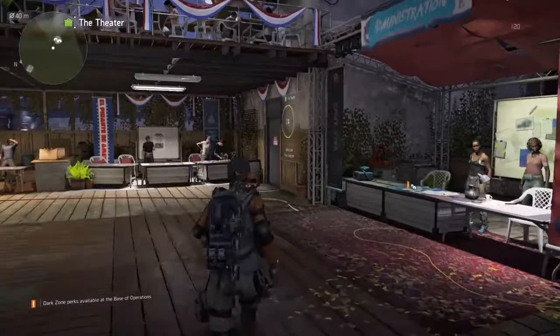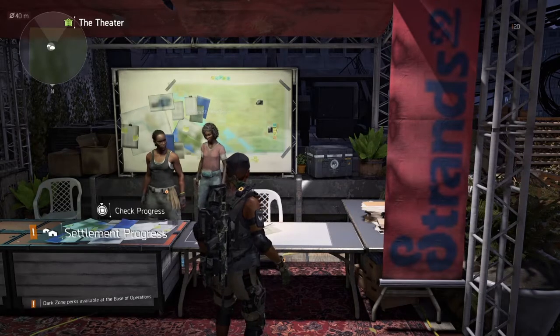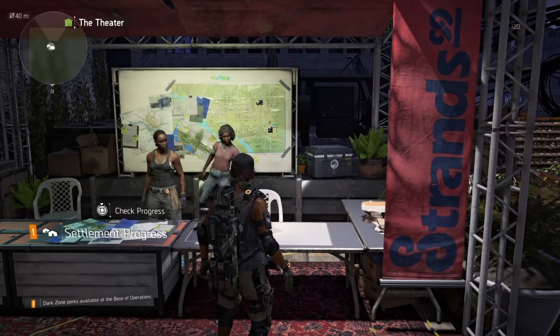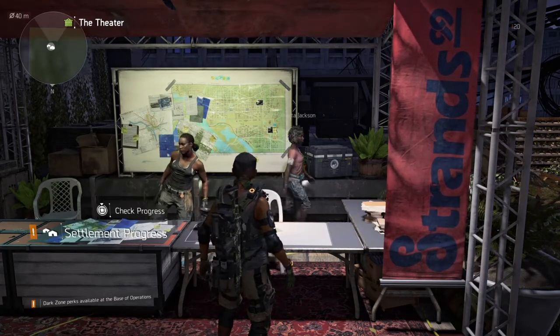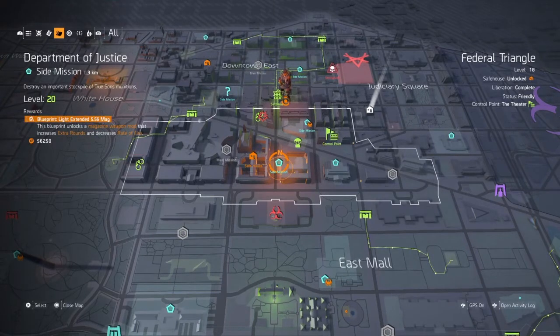So I'm coming with another video about the 556 magazine for the assault rifle. The way you get this magazine is you talk to Loretta Jackson and the D.A. at your first safe house — however you want to put it. The way you get this to pop up is through one of the main storyline missions. It's pretty soon — you'll see it quickly, and once you do it, it'll tell you to go back and talk to her.